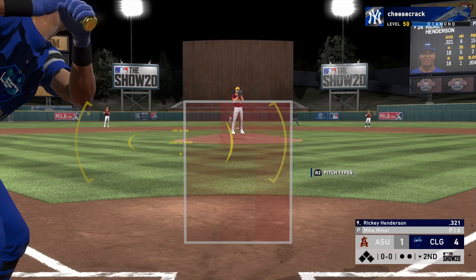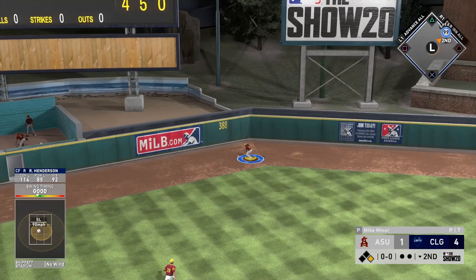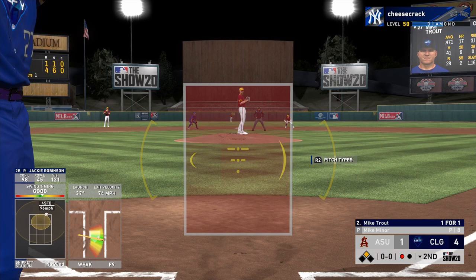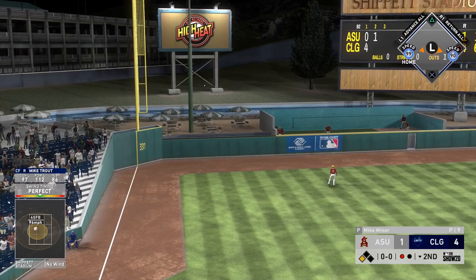A couple home runs early on in this game — a home run from Ernie Banks, a previous home run from Vladimir Guerrero, as well as Mike Trout. Here, Rickey Henderson — this is not the MVP. I haven't made World Series yet, the season just started, and I also don't want to spend all my stubs on that MVP Rickey Henderson. Not yet, anyway. I think he's going to be a very good card. Still using the 95 overall All-Star player.